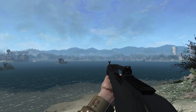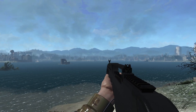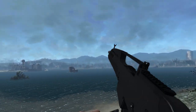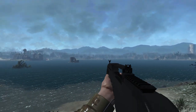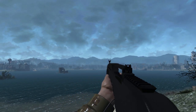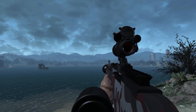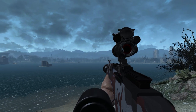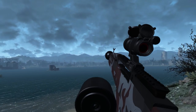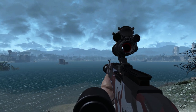Since we have custom animations, we've got to check those out — starting with firing and reloading with a standard magazine. The iron sights give a really nice sight picture, small as they may be. We also get a drum magazine reload animation, so we'll switch that over so you can check that out as well. Really, really nice stuff.